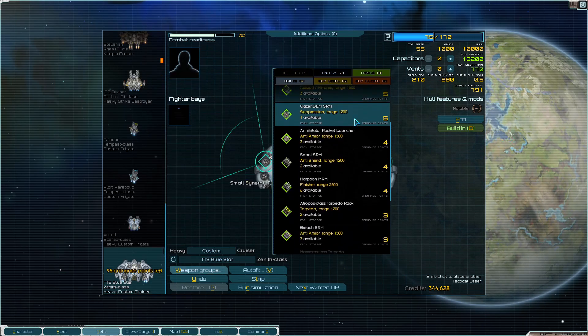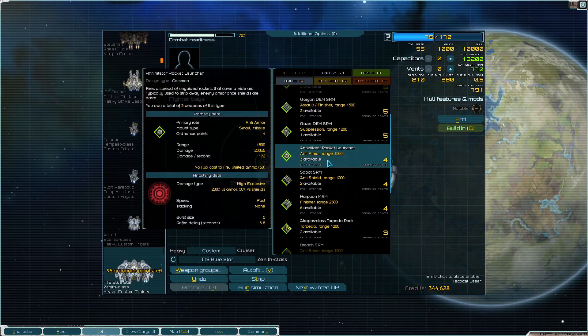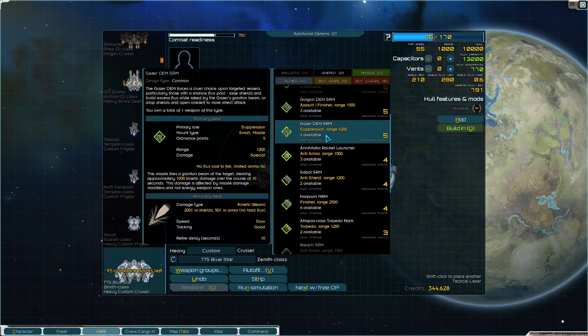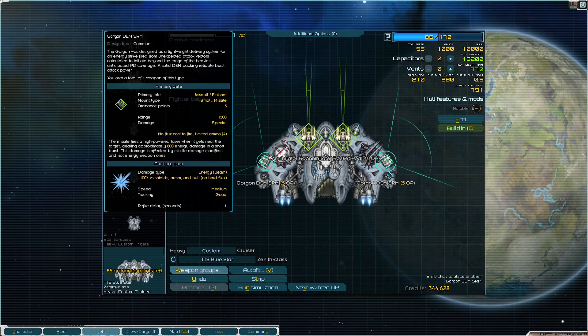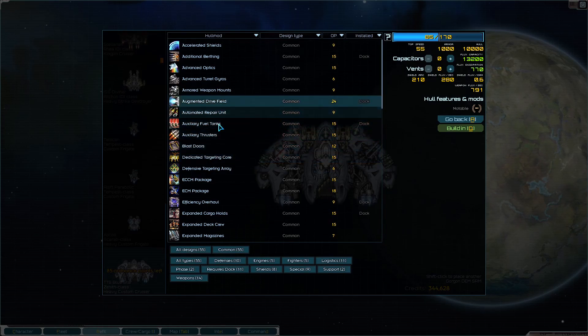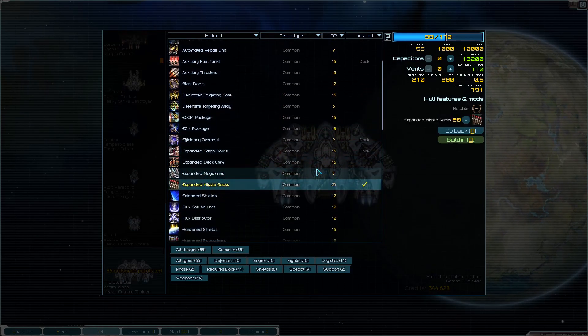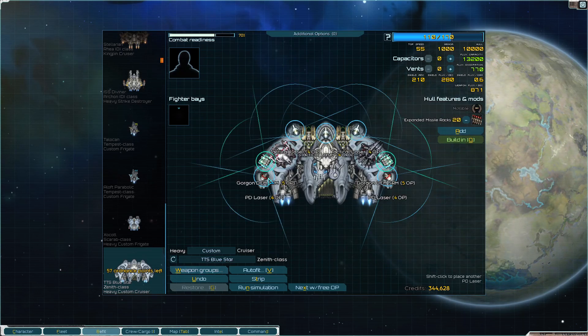Missiles on the side need tracking - these have it. That's a lot of missiles on this bad boy. Point defense at the back with cheaper point defense options. Cranking up flux dissipation - that's a lot but very worthwhile. Going advanced optics and ITU.